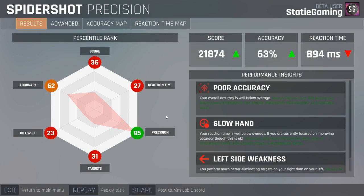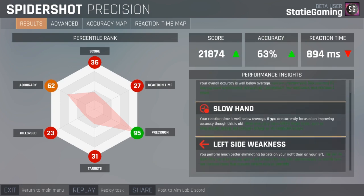I used more of my arm that time, but my hand cramps because I'm not used to PC. I was in a Discord chat with people and they were just making fun of me, but we're all close so it doesn't matter. The analysis tells you what to work on: I have a left-hand side weakness — I perform much better eliminating targets on my right side. I also have a slow hand; my reaction time is well below average. It says to play more speed mode tasks like spider shot speed, reflex shot, and motion shot speed.